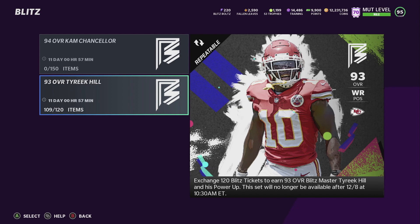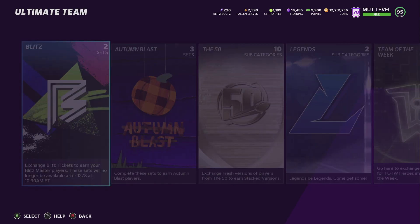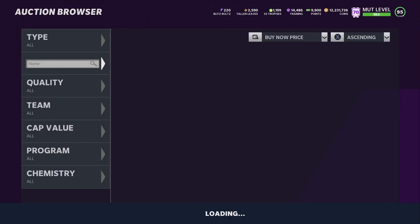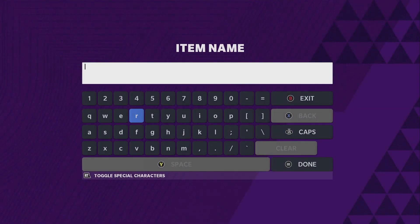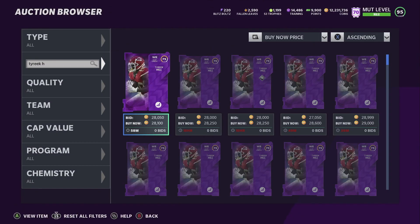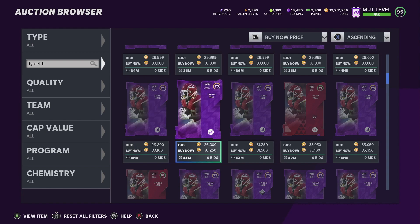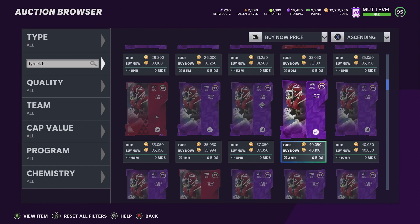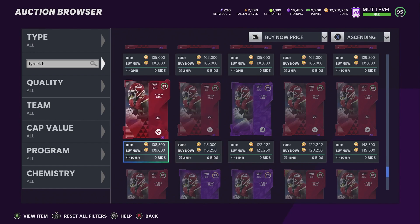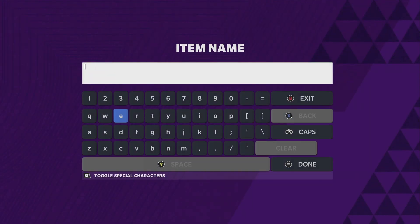I'm sure he'll be on the auction block - I don't know how much he'll go for. His power-up - I'm not sure what it's going for. Cam Chancellor's power-up is probably going to go for a lot more because he wasn't in the game before this. Let me check for you guys. Tyreek Hill's power-up is at 28k right now - it was like 50k before but dropped. His 87 went down to 33k. That price might go up as he drops in the game.